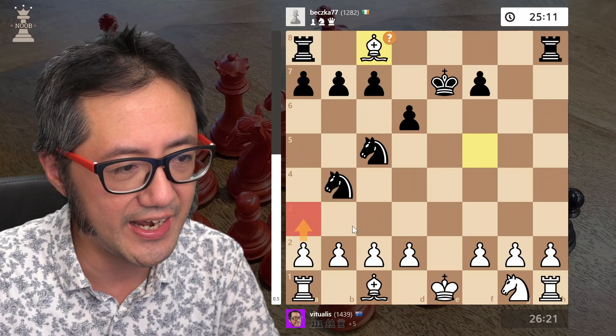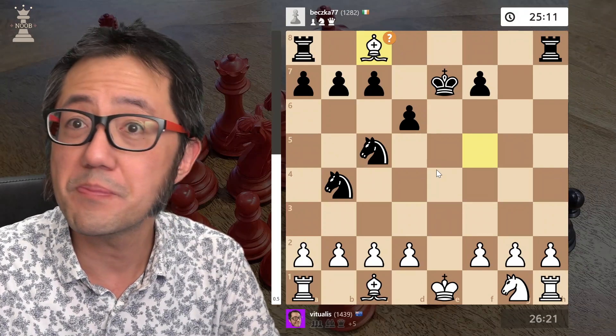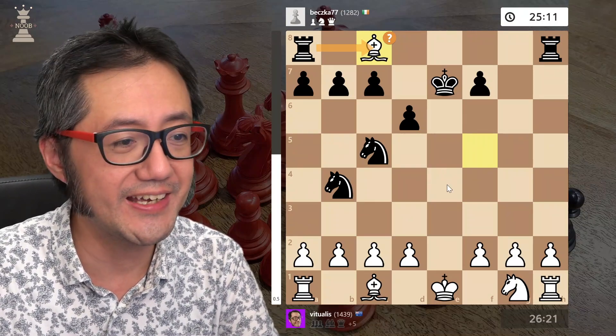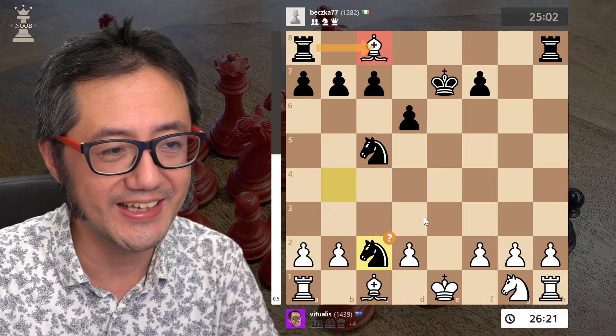They thought it was more forcing for me to play a3, because if they take then I take their knight, and that chains to another attack on the other knight. But that's okay. Black here should now take — they should take, but they make a mistake, because they always were looking at that fork. They take instead.